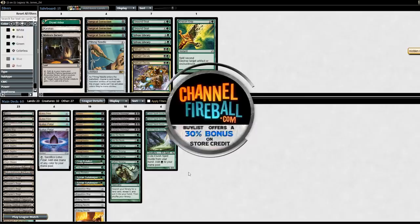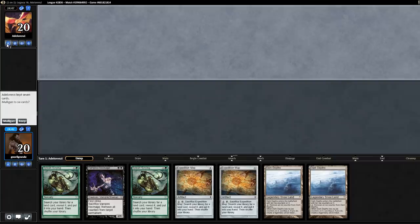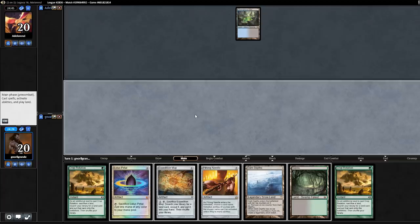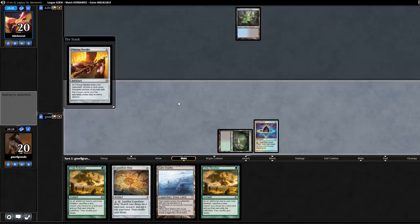Welcome to round 3. This hand looks normal — we have 2 lands and spells. But if you look closer, our lands are both Dark Depths and we cannot keep. We'll ship this. This is a much better hand. I'll bottom the second Dark Depths. Expedition Map is definitely slow but it's okay. We will play Pithing Needle naming Wasteland first thing.